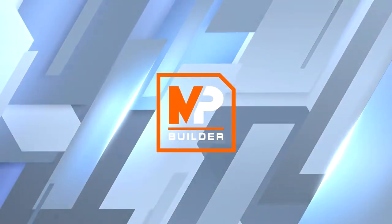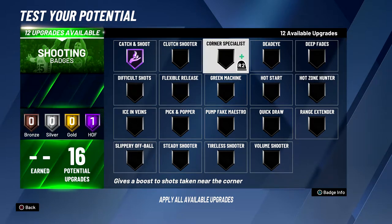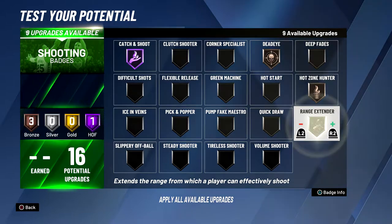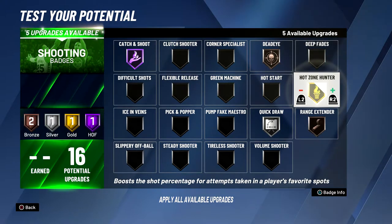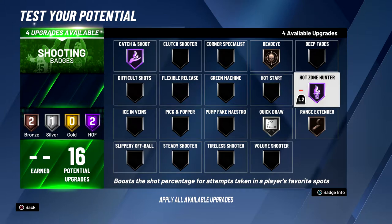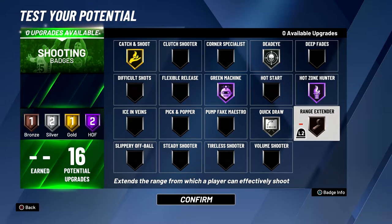Now going on to the badges — since this is an off-ball build you're definitely going to want catch and shoot at hall of fame. Corner specialist is a very good badge but most of your corner shots are going to be catch and shoot anyway so you don't really need it. You probably want dead eye on this build, you want hot zone hunter, and you might want range extender bronze just so if you get pulled behind the line you can actually make your shots. You can put quick draw to whatever you like — I like quick draw silver personally. For the other three badges you probably want hot zone hunter hall of fame — it's an amazing badge — dead eye maybe silver or gold, and then spend the rest on green machine. You might even want to put catch and shoot gold and green machine to hall of fame if you're really good at timing your jump shot. If you want, you could take range extender off and put dead eye to gold, but personally I would just keep range extender bronze.